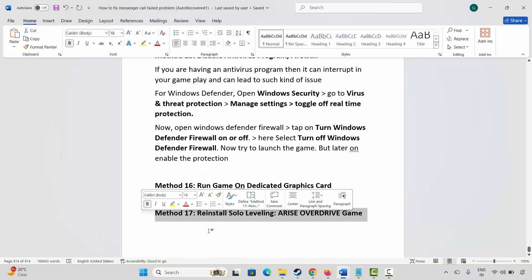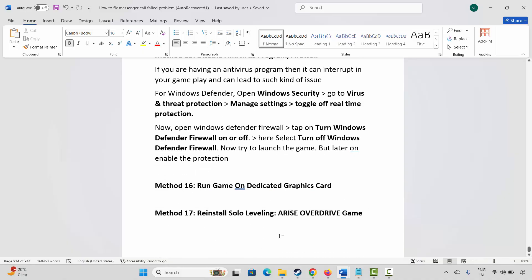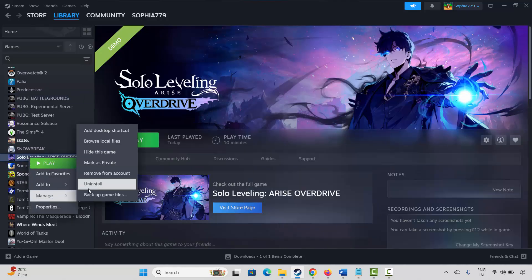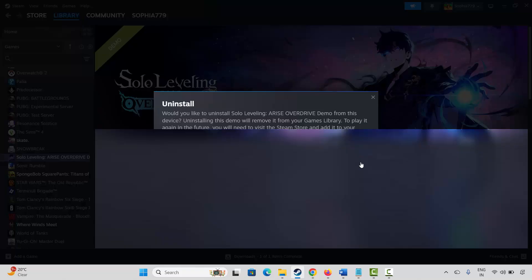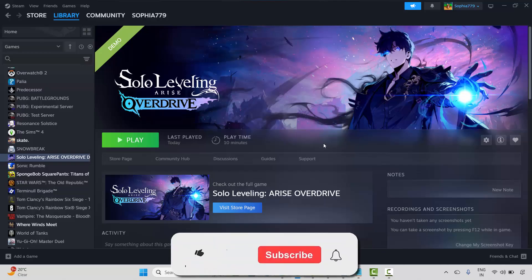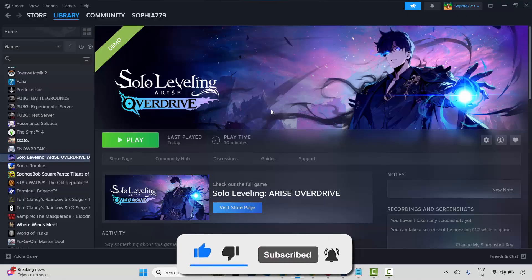If nothing else works, the final solution is to reinstall Solo Leveling: Arise Overdrive. Go to Steam, under Library, select your game, right-click, Manage, then Uninstall, and confirm. This will remove the game completely. Restart your PC, then launch Steam again and reinstall the game. Click the Play button and check if it is opening and launching correctly.